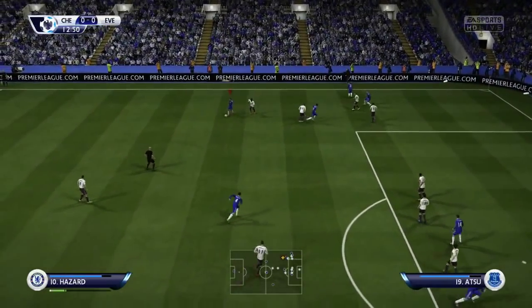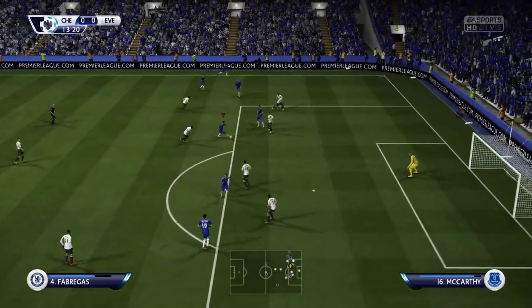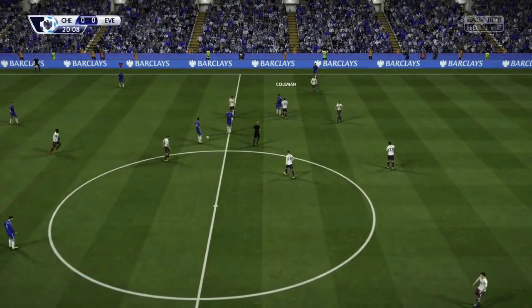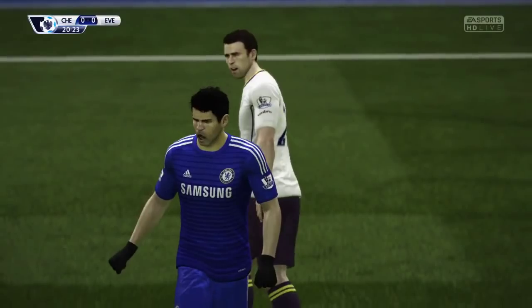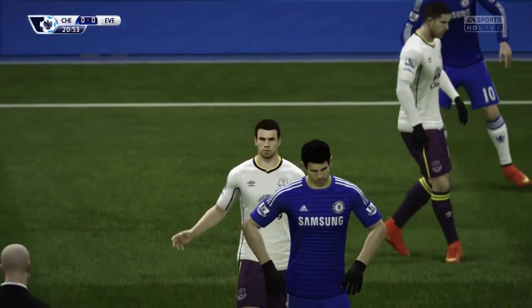We had to rely on our own goalkeeper here - Courtois gets down well to make a good save. Eden Hazard with a good roll-away to get the ball into Fabregas - a nice turn by the Spaniard gets a shot away, deflecting it; that really could have gone anywhere. I was hoping it was going to loop into the top corner but unfortunately it didn't. Then Seamus Coleman fouls Diego Costa - clearly a foul - and Coleman is going to get booked.